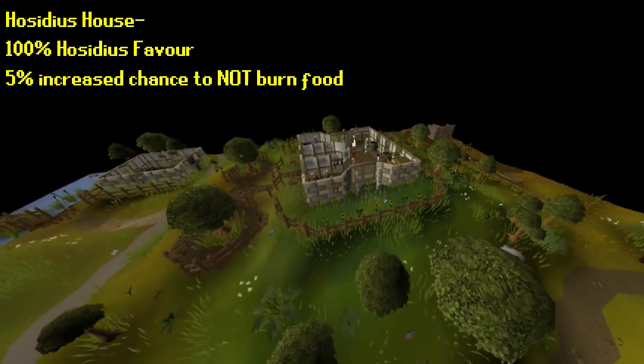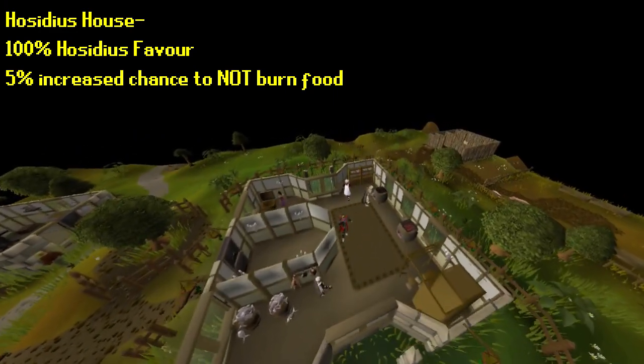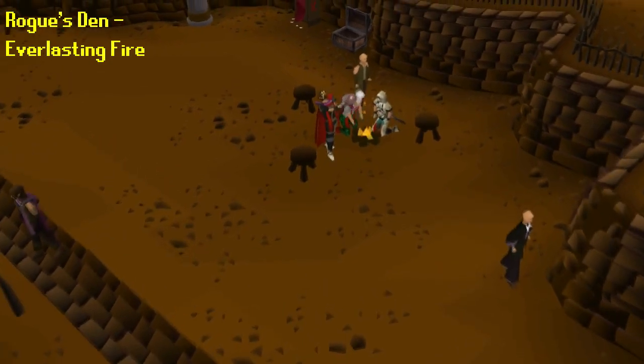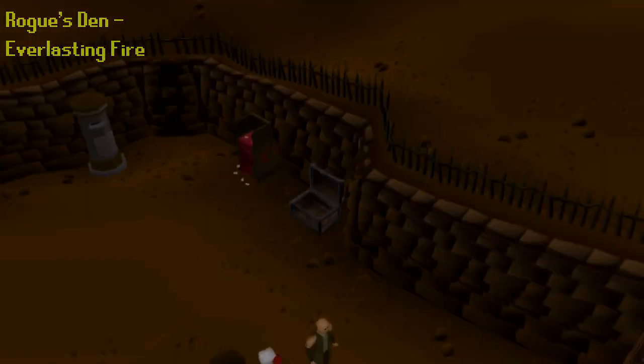You can find a range at Hosidius's house. You need 100% Hosidius's favor, and it gives a 5% increased chance not to burn the food. For the fire, there's an everlasting fire at the Rogue's Den in Burthorpe using a games necklace. Both locations are close to a bank, so you can choose.